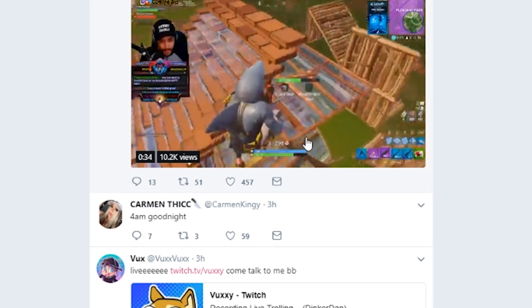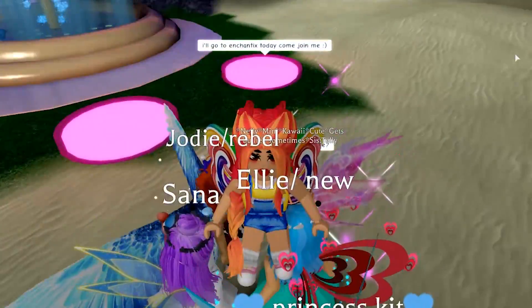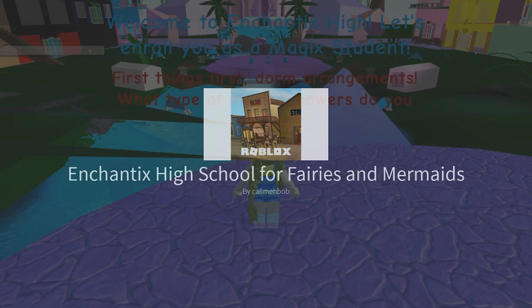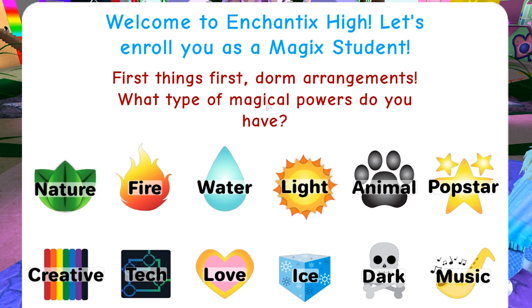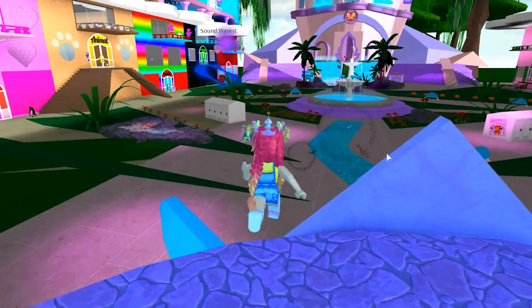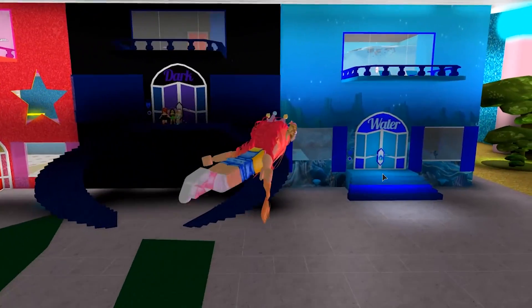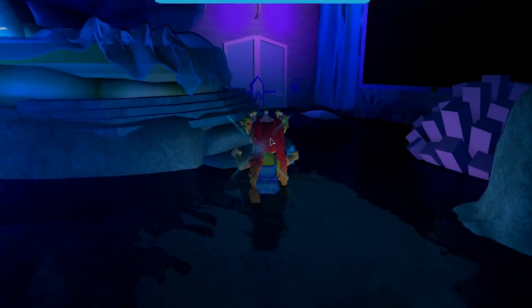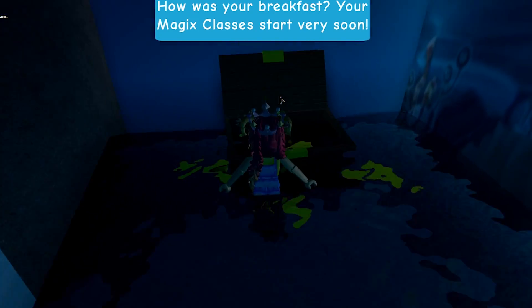Let's go to Enchantix High - we got our first diamond already! I haven't been here in about a year. First things first: dorm arrangements - what type of magic palace do you have? Water! So I need to go to the water dorm. I have the water key. Oh my god this looks so epic. We have the dorm key, I can go in. There's the box - oh it's already empty.